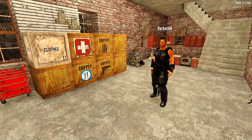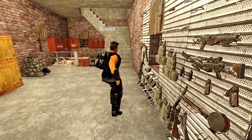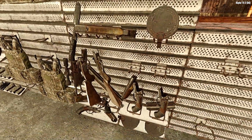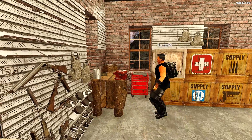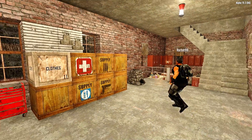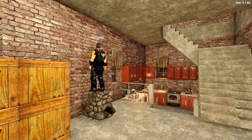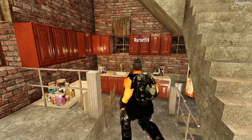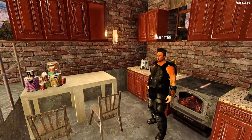Over here we got our gear room. You can see we have all sorts of cool stuff hung up on the walls, and we got our little workshop to make more cool stuff, and all of our storage for all of our equipment. And then right over here is our kitchen — we also have a forge.